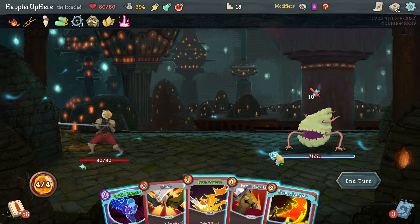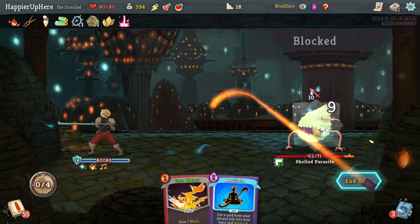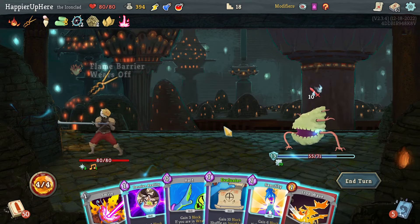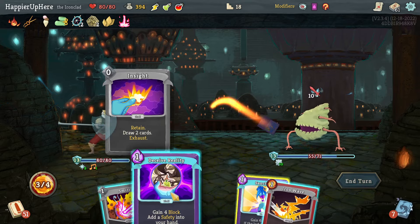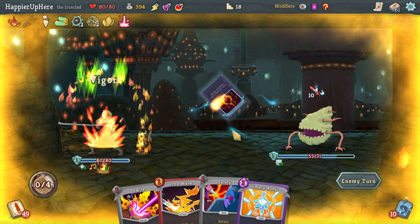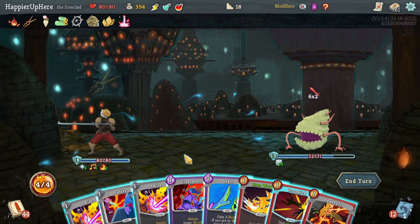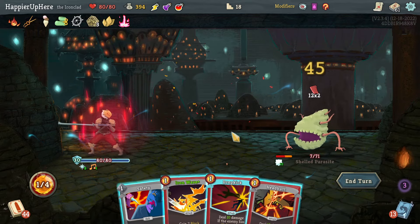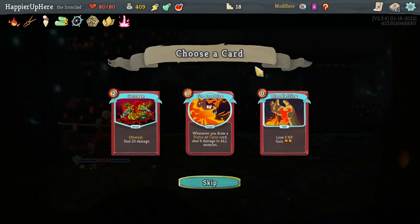Build Parasite — I can play Clash with Flame Barrier, Battle Hymn, then Clash. Pommel Strike. Fully defend with Evaluate. Halt, Deceive Reality — Wreath of Flame. Next turn I'm fully defended. Crescendo — I can deal 34 damage with one Smite and 24 with another, then kill. Fire Breathing, Bloodletting, or Carnage — I already have Bloodletting. Let's take another one for collector bonuses.